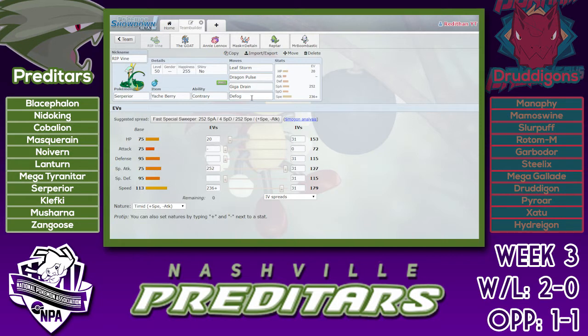Defog is on there — actually I'll get into that in a minute — because I do have Sticky Web on the Masquerain. That's because the Xatu can Magic Bounce away my Sticky Web, which actually creates a nice scenario: if he bounces away the Sticky Web, I get the Speed Boost with Contrary, which is really nice in case he's running Rain Dance Manaphy or Scarf on something. This thing will literally outspeed his entire team after that, and then I can just Defog it away so it doesn't hurt the rest of my team. Yachi Berry is for both Mamoswine's Ice Shard and the Ice Beam from Manaphy — both were huge threats, so Yachi Berry covers both of those.